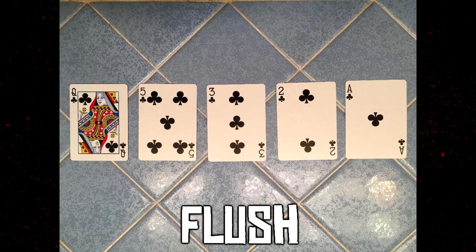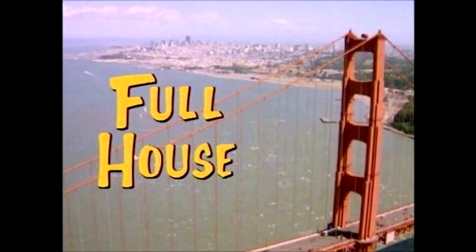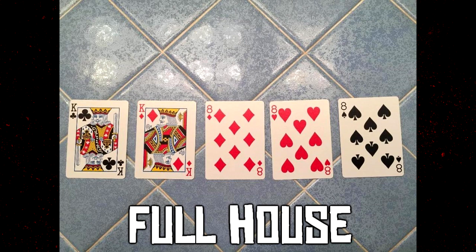Better than a flush is a full house — not the TV show. A full house is a pair combined with a three of a kind. In this case, a pair of kings and three eights. It can range from three twos and a pair of threes all the way up to three aces and a pair of kings. A full house beats a flush, straight, three of a kind, two pair, pair, and high card.